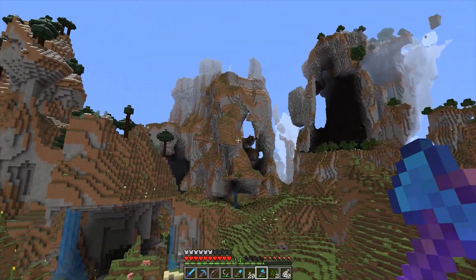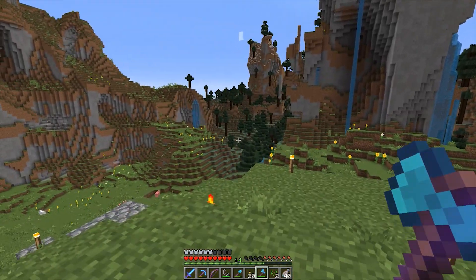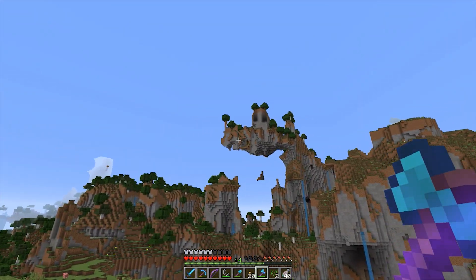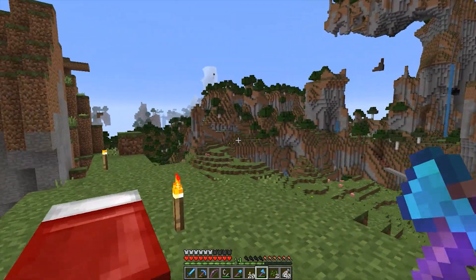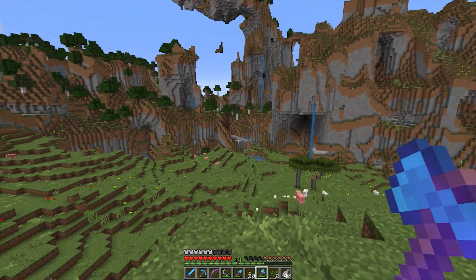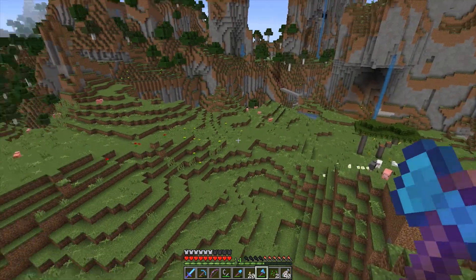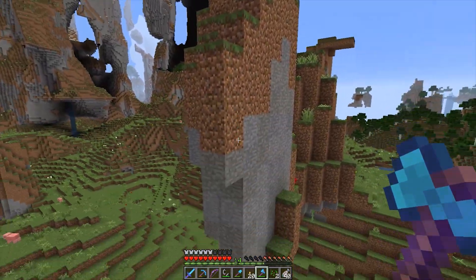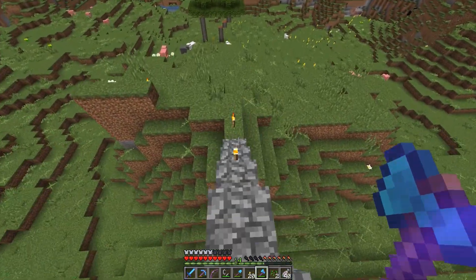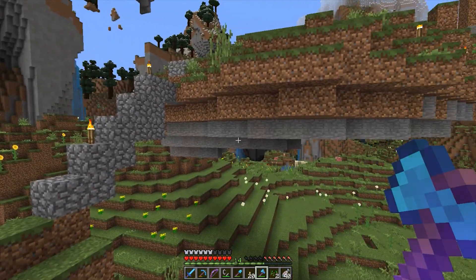I've got a snowy biome up there and a taiga right over there. We've got that really cool hanging-over bit — wow, that looks like a mouth, kind of cool. Then just a little oak forest spawned back that way. I made myself a little bridge, and there's a birch forest over there which would be handy since I need a lot of birch. This floaty island I'm sitting on is going to go, but for now it's a nice little place to sleep away from mobs.